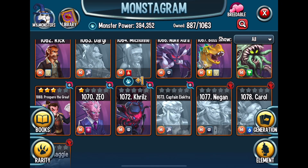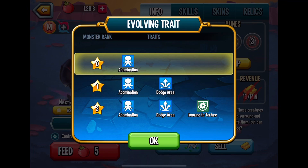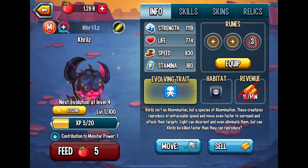Something about the hot pink I think is kind of cool, at least in my opinion. So the evolving traits: Abomination, Dodge Area, Immunity Torture.